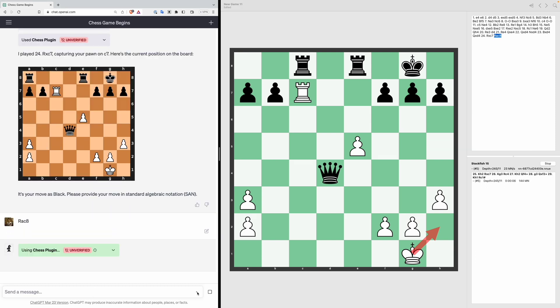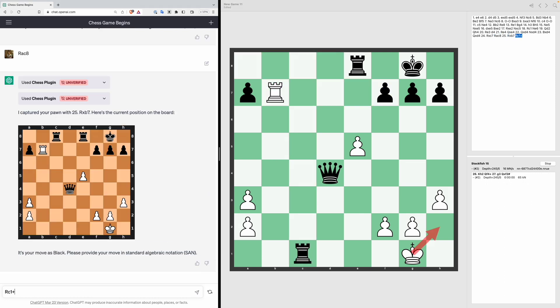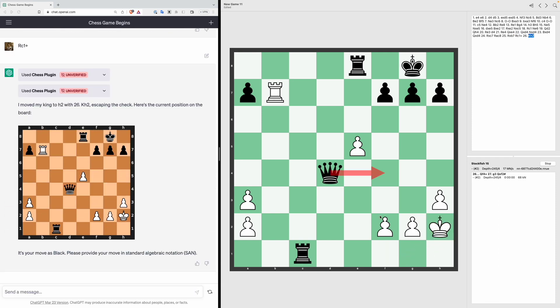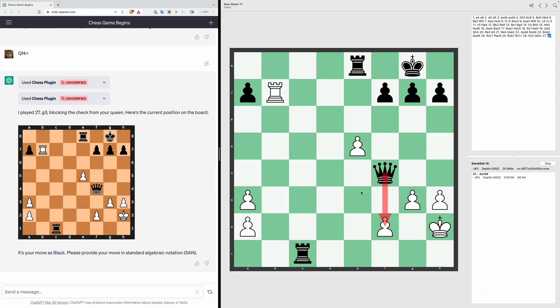We're not far from checkmate. Rook C1 check, we move the King to H2 to escape check — but now it's basically checkmate. We play Queen to F4, check. We block the check with the pawn, and our next move is checkmate: Queen XF2, checkmate. Black wins — game over for ChatGPT.